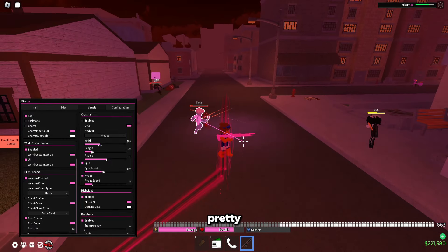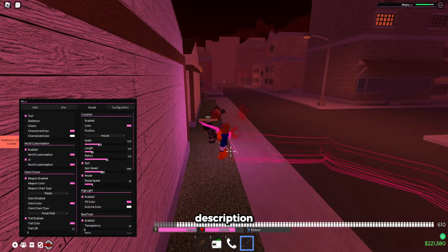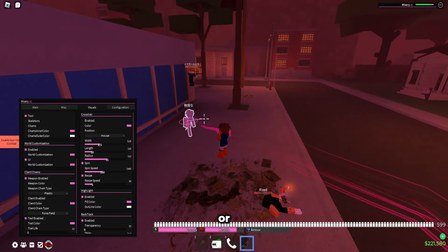Wave is pretty good and I recommend buying it. The cheapest keys for it are in the description, the first link, as well as the Wave download, which will also be in the description or linked in the store.